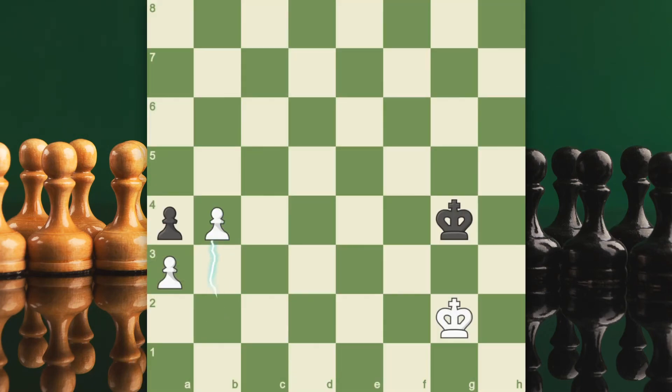First, a pawn moves two squares forward. Second, it lands beside an opponent's pawn. Third, the opponent's pawn may capture as if the pawn had moved one square forward.